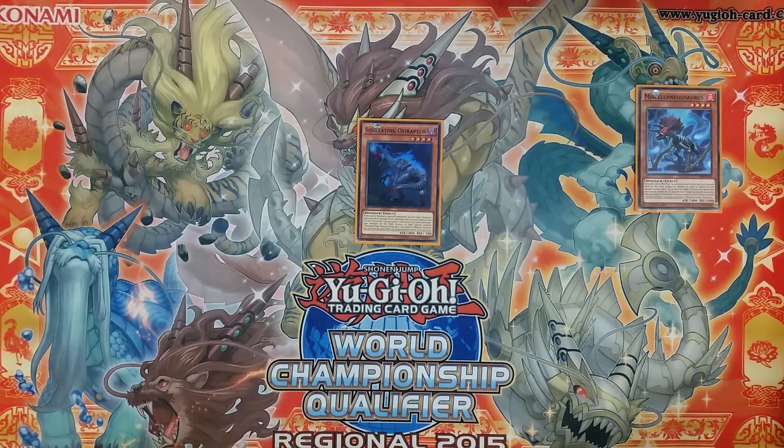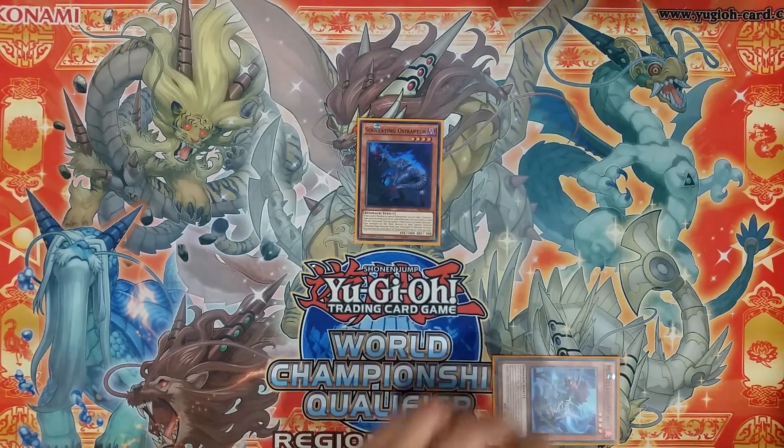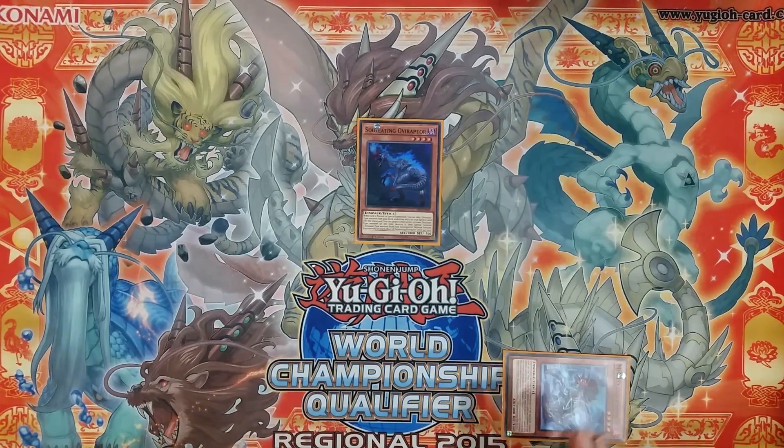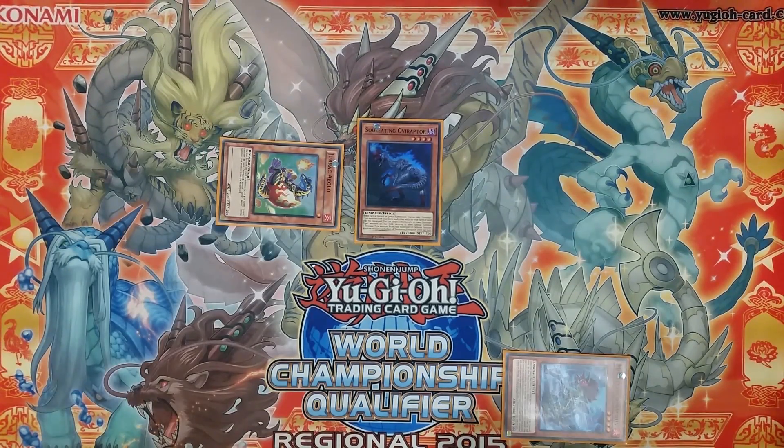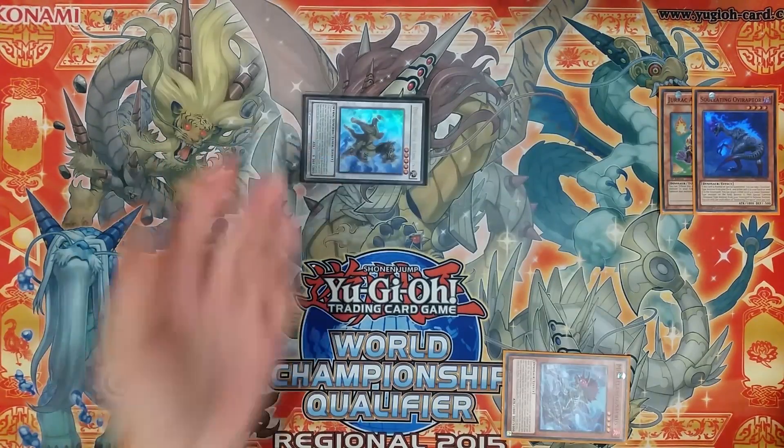The main reason for Miscellaneosaurus is so we can banish him from the graveyard. He can banish himself along with any number of dinosaur monsters to special summon a dinosaur from the deck whose level equals the number of dinosaurs banished. Here we banish just one, so we summon a level 1 dinosaur — Drac Aeolo, who is a level 1 tuner. So level 1 tuner and level 4 non-tuner makes our Dinglong.